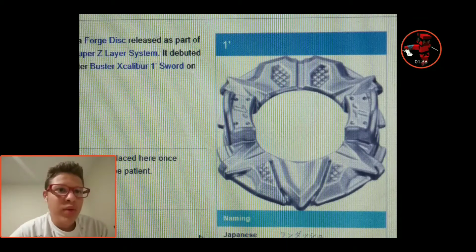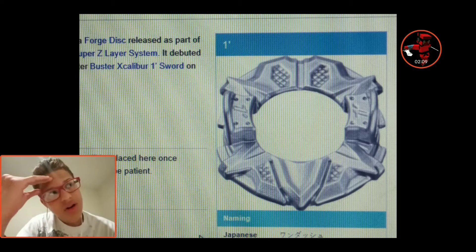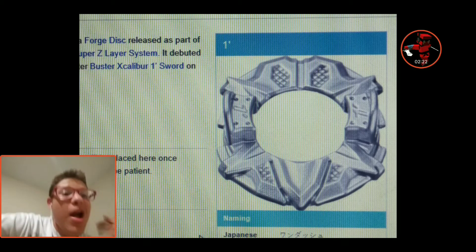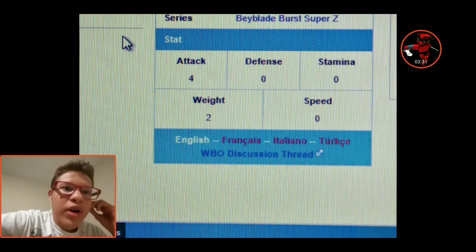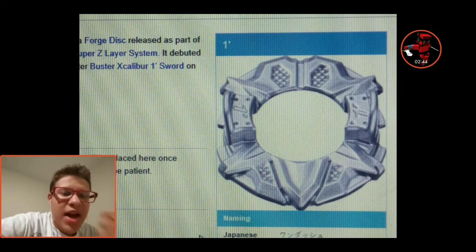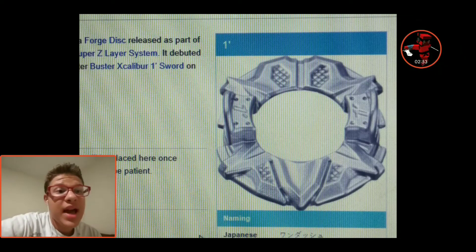And on top of that, we also got the one with the rotation on it. Here's a closer picture of it. This actually gives me a vibe from a beyblade in the Metal Fight series — me and my friend Logan used to play with it, but I can't remember the name. The stats on this are Attack 4, no Defense or Stamina, Weight 2, Speed 0. In my opinion this disc is probably very light. The other disc was pretty heavy in my opinion.